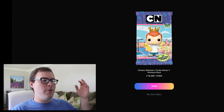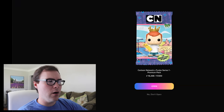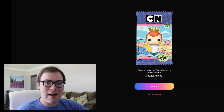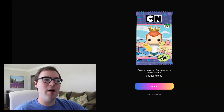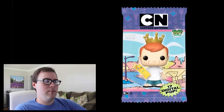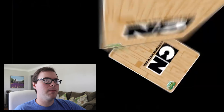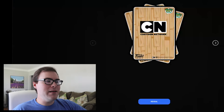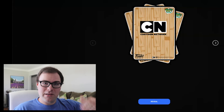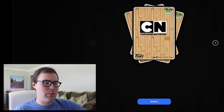Like usual, we're going to start off with the highest minted number all the way to the lowest. We have number 16,268 out of 17,500 — pretty close to that highest mint number. Let's open up and see what we get in this first pack. I actually really liked the background of these cards, considering it's based off of the plank from Ed, Edd n Eddy.